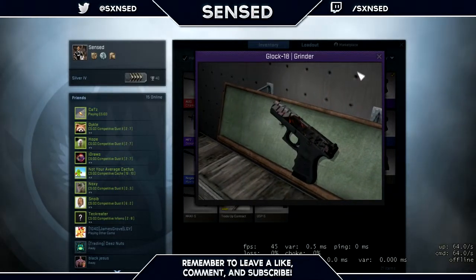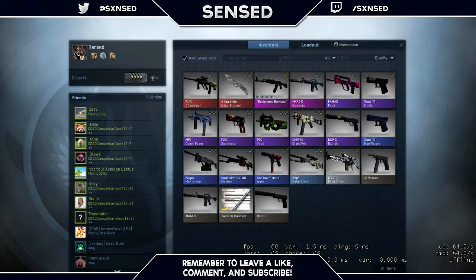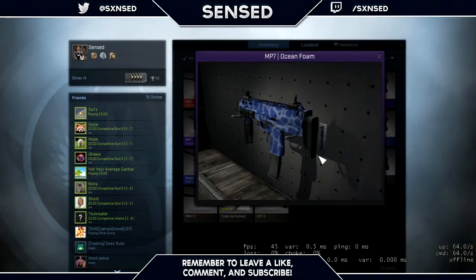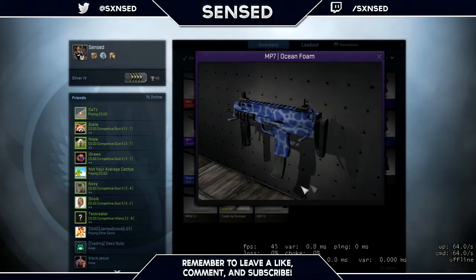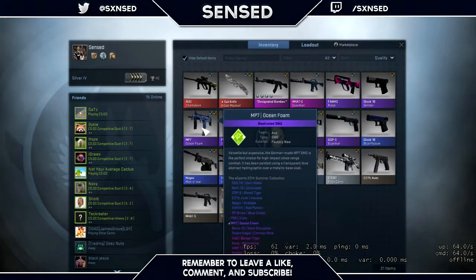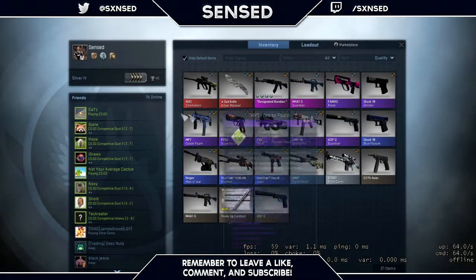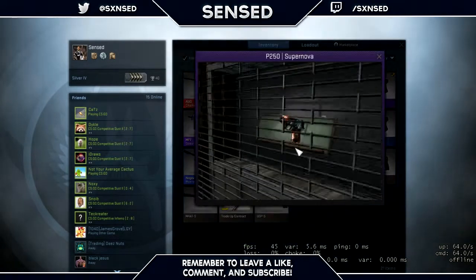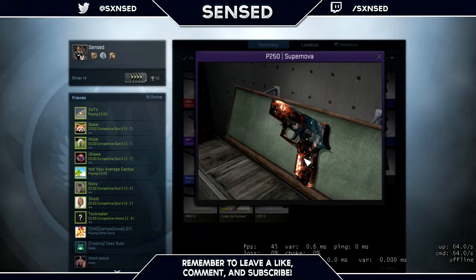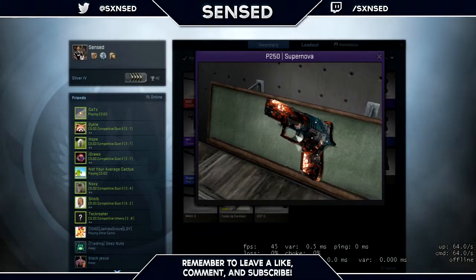Then we got the MP7 Ocean Foam. I was really into purples and this is the only purple MP7 out there. It looks pretty nice — I think I got this factory new. Then we got the P250 Supernova, which I acquired in a trade, and I think I ended up making money on that one, so it was a pretty good trade.